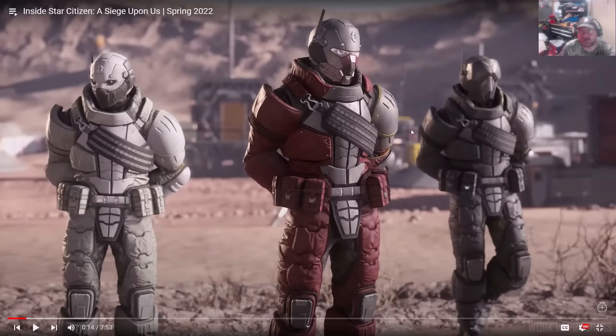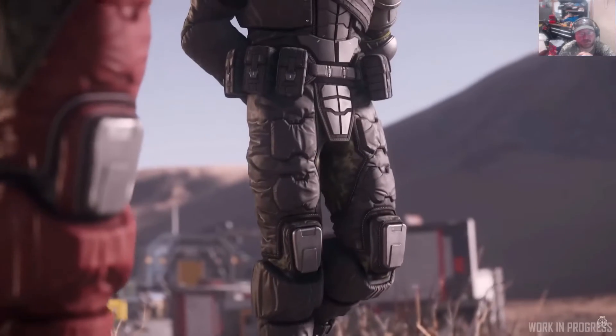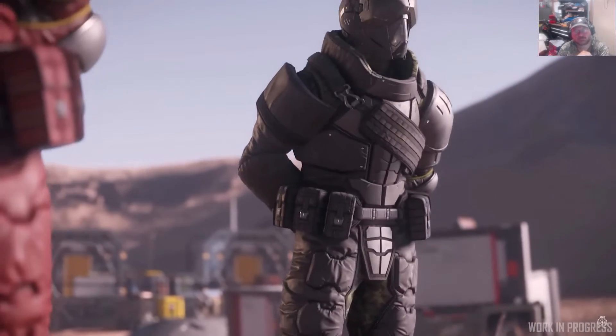These are my favorite armors — I absolutely love them. In my org, Paladin Corporation, we're trying to make these our security armors. The one on the left or right would be our standard uniform with yellow shoulders, and the middle one would be our officer uniform. These are the new variants of the RRS Specialist Heavy Armor coming to Alpha 3.17.2.